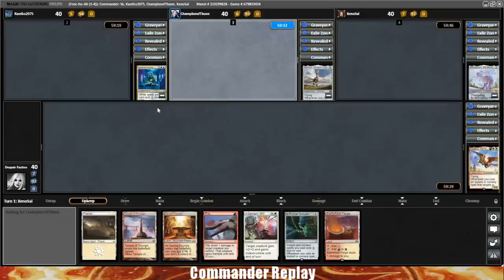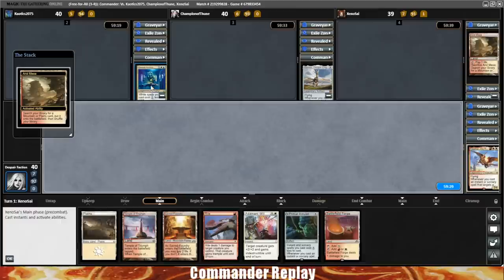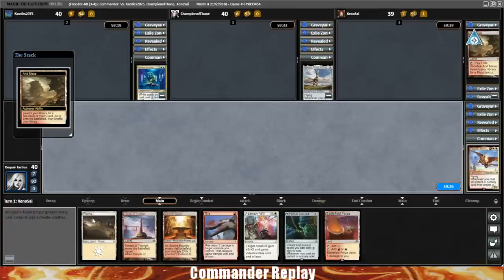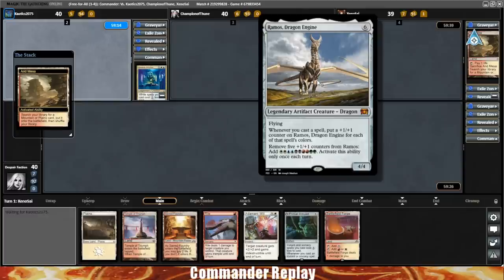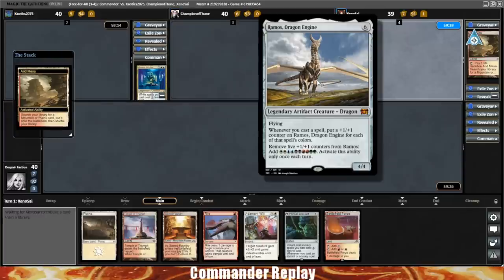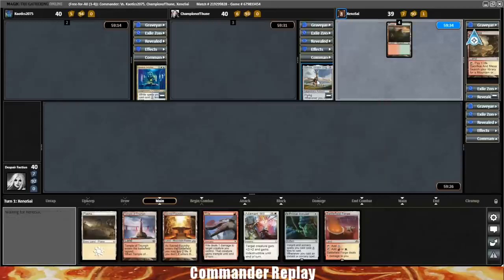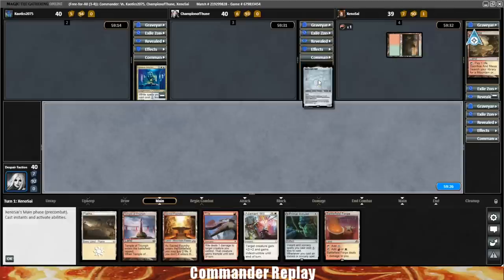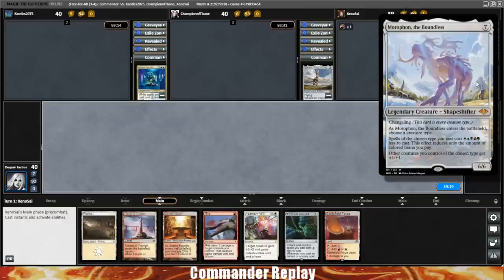I am joined by three Patreon supporters. We have Chaotix2075 piloting Grand Arbiter Augustine IV — not a fun commander to face, though we are going before them in the turn cycle, which is good news. Next up, we have Champion of Thune playing Ramos Dragon Engine. And finally, we have Xenosai piloting Morophon the Boundless. Don't know what tribe they're on yet, but I'm sure we'll find out soon.